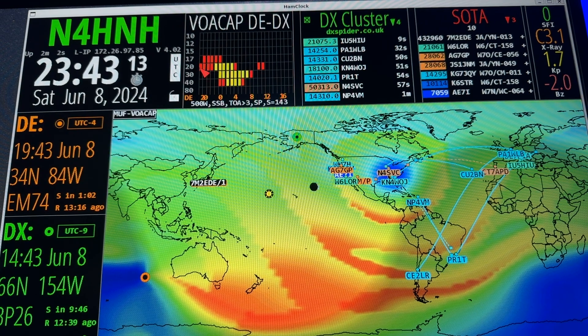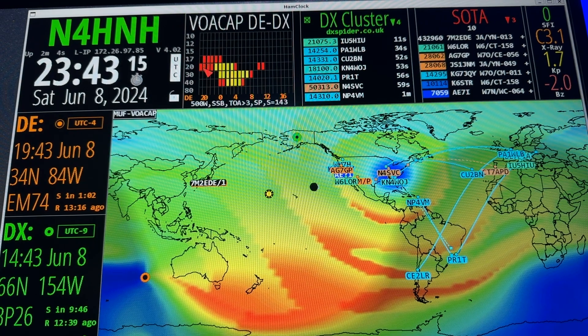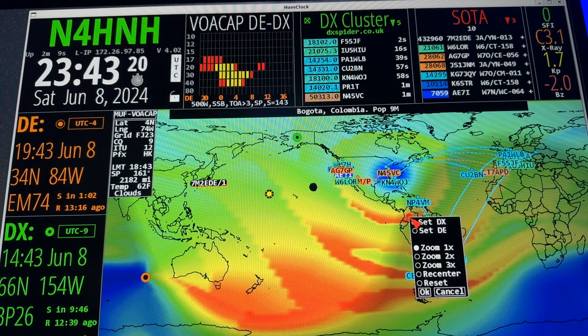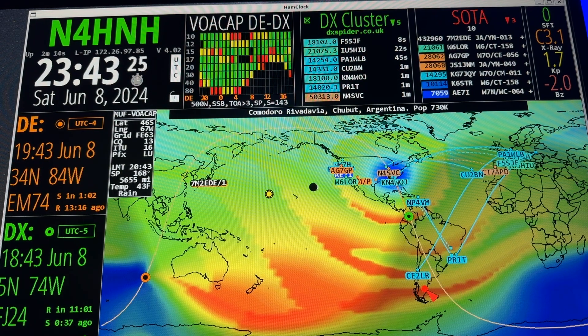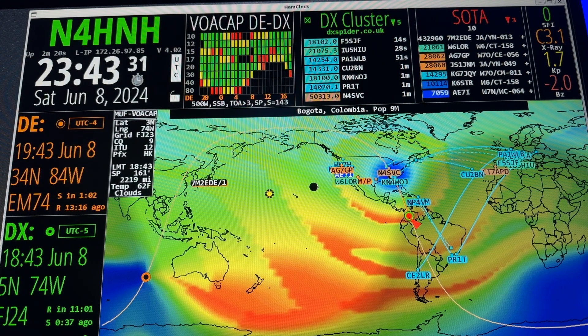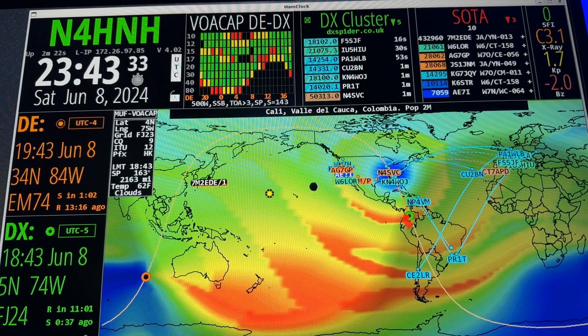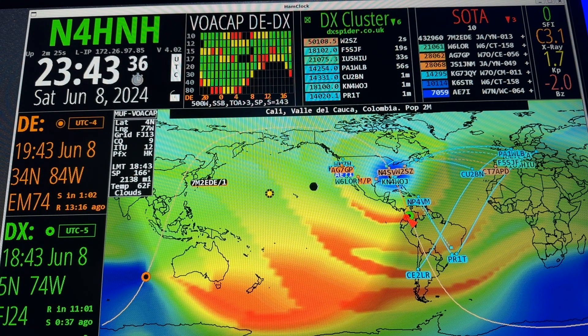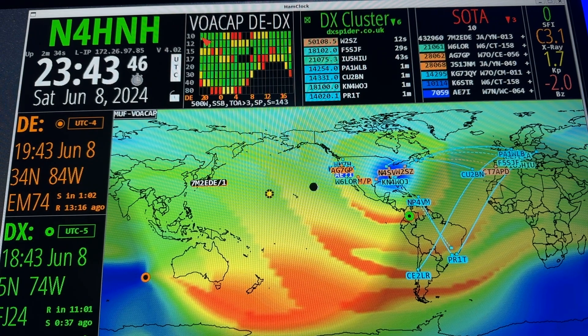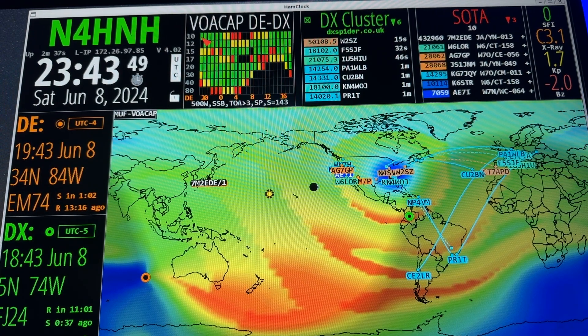I could maybe work somebody in Alaska on 20 meters but it's less than a 33% chance. Let me try down here in South America. I didn't press Control, so I'll just select set DX. VOACAP instantly updated. I saw that little orange there, which represents 10 meter propagation, and indeed it's showing me 10 meters with green — that means better than a 66% chance of being able to work a station there.